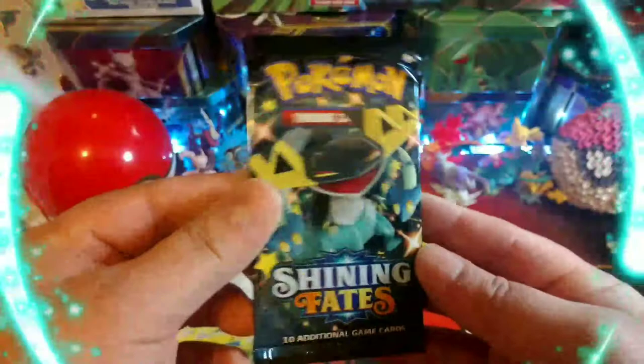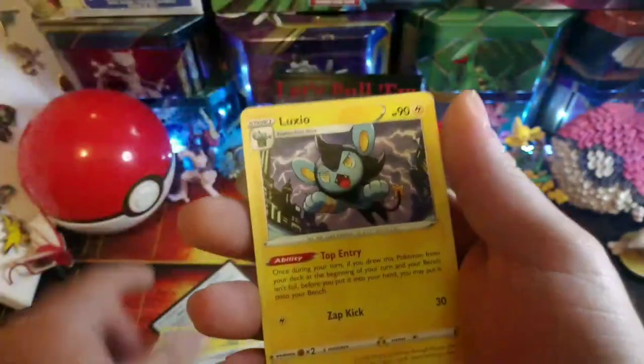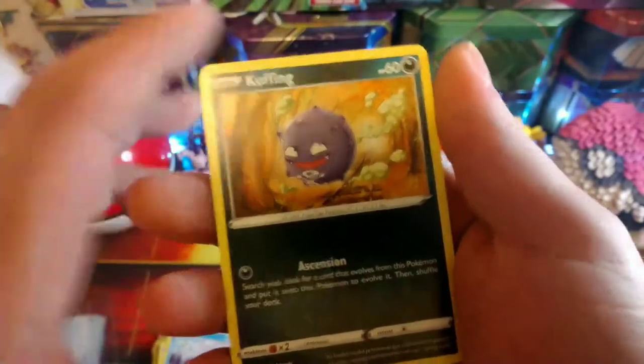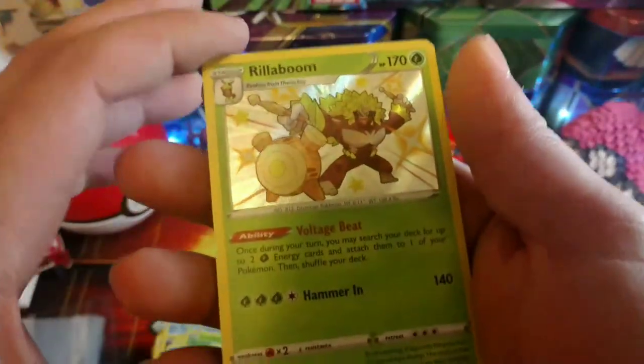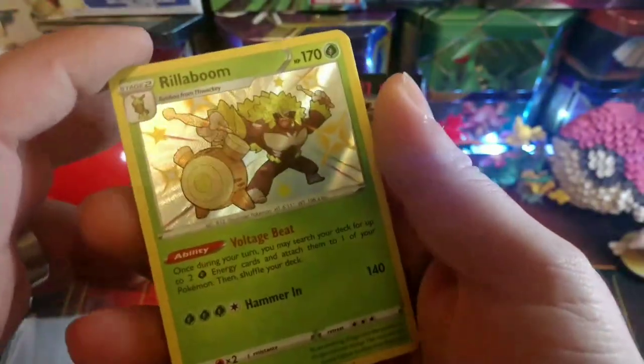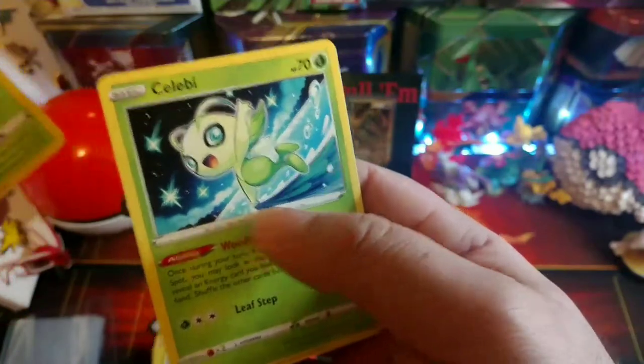Last pack - can we get some last pack magic? Dragapult, come on, bring home that magic! Code card, electric energy, Rusted Sword, Luxia, Wailmer, Snom, Cofagrigus being bashful, Cacnea, Gossifleur, another Snom. Nice little shiny Rillaboom - haven't pulled this one yet, that'll go good with the shiny V full arts we have! And a Celebi non-holo.